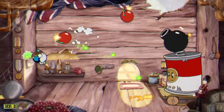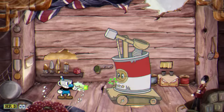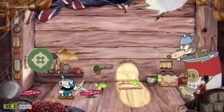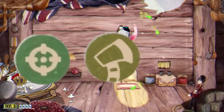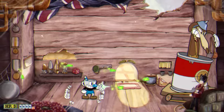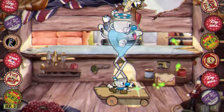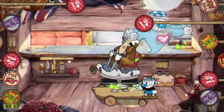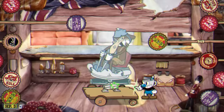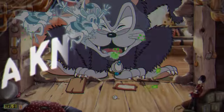The next boss on the list is going to be Werner Werman. This boss is another extremely easy one — so easy we did it first try again. The shot I had was the Chaser, the charm was the Whetstone, and the Super was Super Art 3. I used my Whetstone instead of parrying things in the first phase, because I found it easier. I also used Super Art 3 during his second phase for a lot of damage. Other than that, it was a lot of dodging and using EXs. I used the Whetstone quite a lot in the final phase, paired with tons of EX moves, and it made this boss pretty easy.